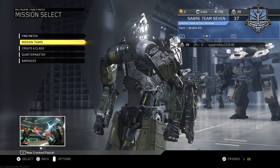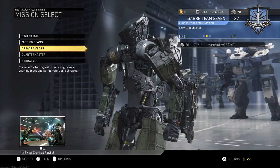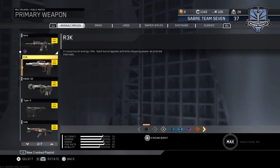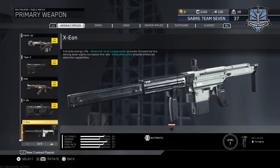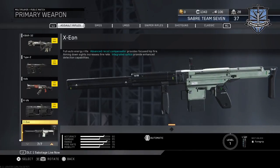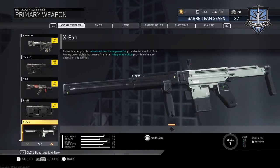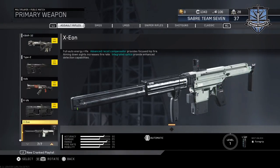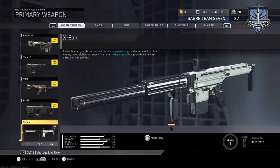There's been a new update to Infinite Warfare. In the new update, they added two new guns. The first one is the XEon — it's a fully automatic energy rifle. The advanced recall compensator provides focused hip fire, and aiming down sights increases fire rate. Integrated optics provide enhanced detection capability.